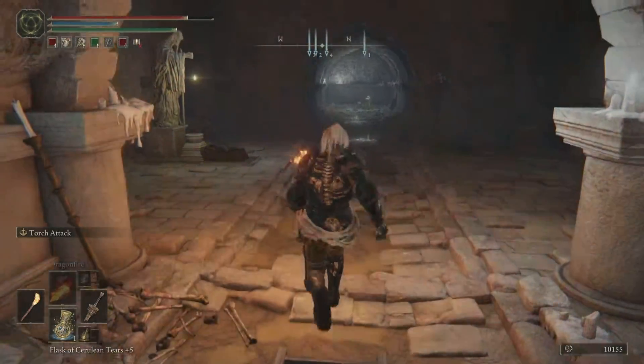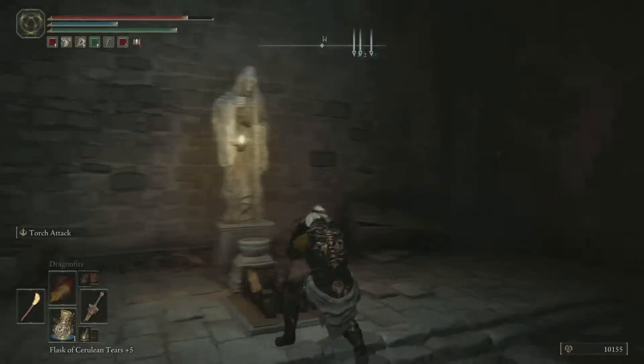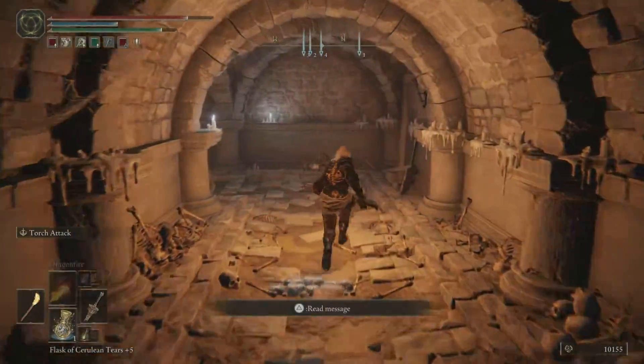Up this ladder we are granted with the lever and a shortcut back to the boss through a little archway. We're down there and we're going to go straight on through to the Burial Watchdog.